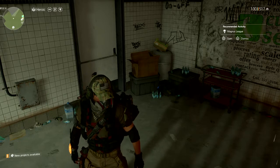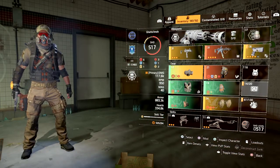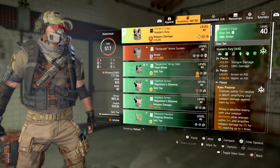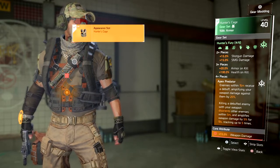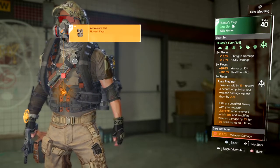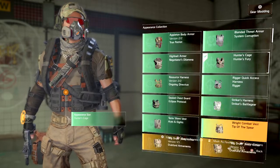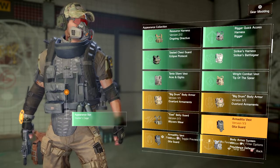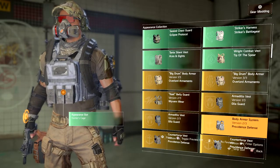A while back, Division 2 put in a feature in the cosmetic part of your build. Say you like the way a certain chest piece looks but it doesn't exactly fit what you want in your build — you can now go to your chest piece or any piece of gear and change the appearance slot while keeping the piece of gear that you want. You simply go to the appearance slot right here, scroll down, find whatever chest piece you want, and put that onto your gear. So the chest piece will still be the gear set you want but look like something else.